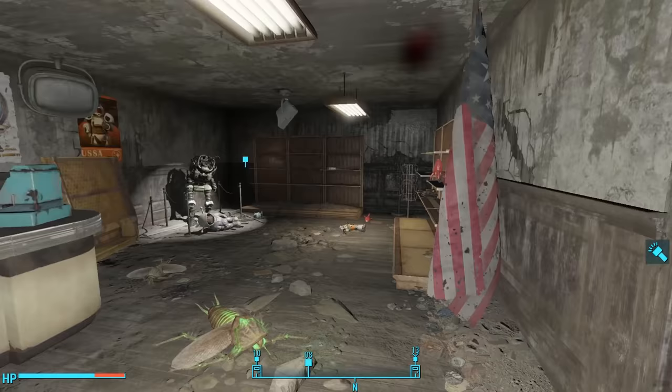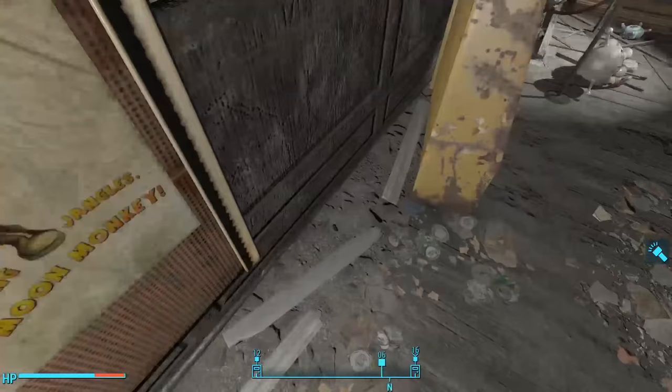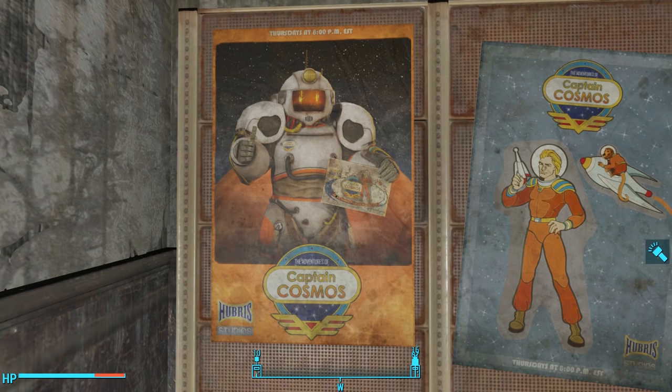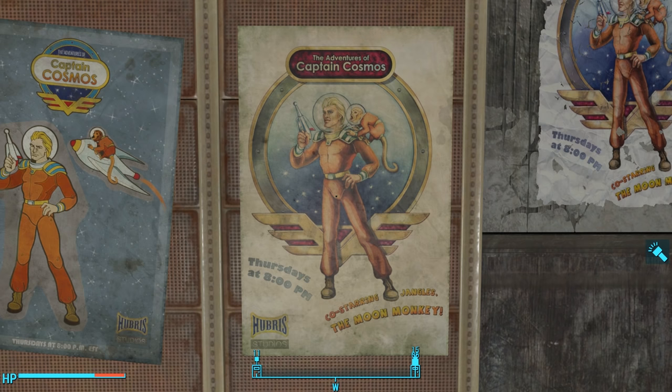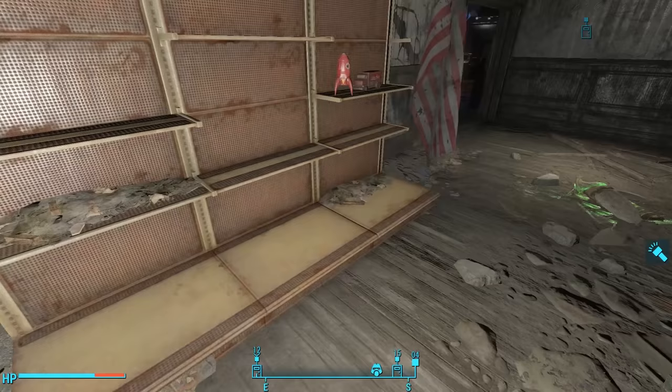Moving into the gift shop, we can get rid of a radroach and we alert a cymbal-clacking monkey. I heard something move off to the north. There's nothing behind the gift shop counter. We find a few bottle caps on the counter next to the monkey, and some ammo and money in the register. We see some beautiful Captain Cosmos posters on the wall behind it — Captain Cosmos in his Power Armor spacesuit holding up a toy box. We find a few toys in the gift shop, including another Captain Cosmos Power Armor figurine.